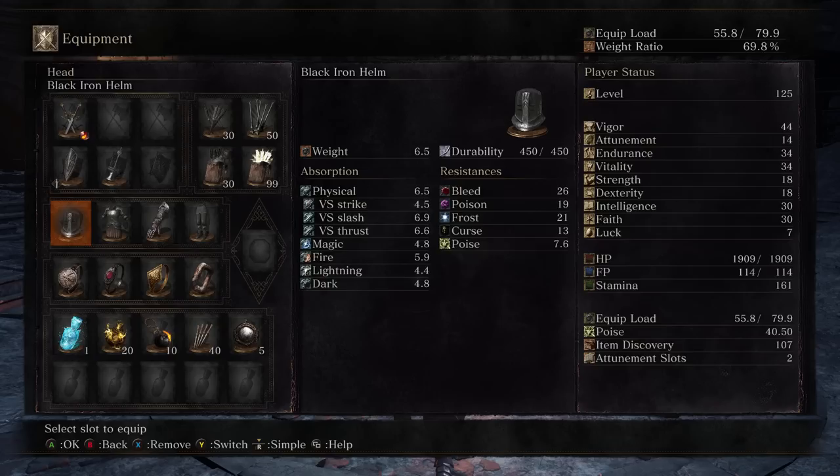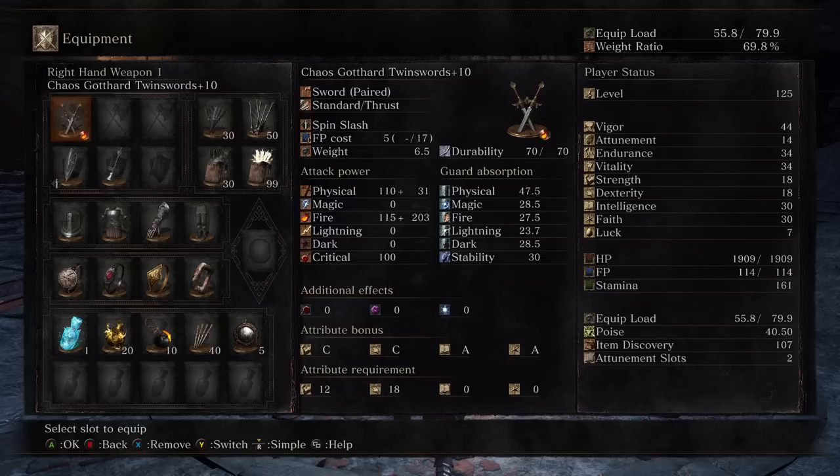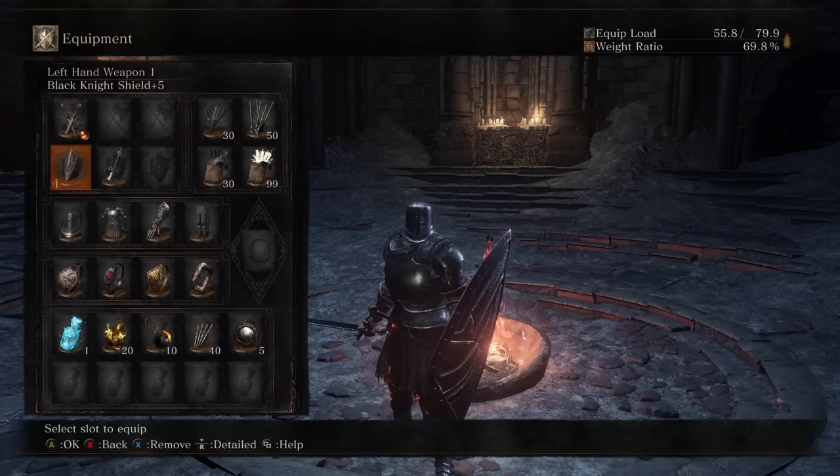Here's the build for you guys. It's a Dark Chaos build. I think these perform the best like that. I have a lot of stat investment at 125, so I may as well just go for the Dark Chaos version.